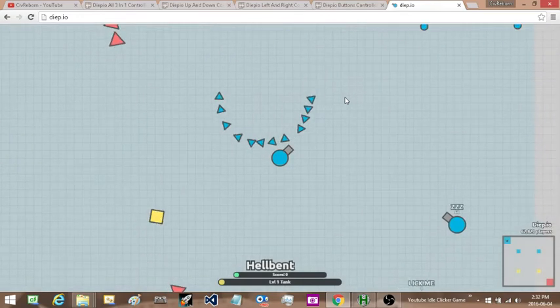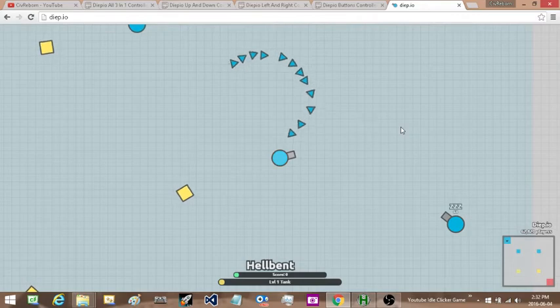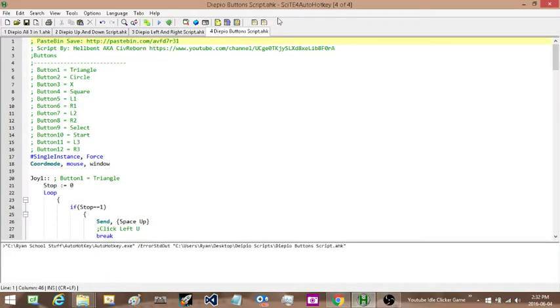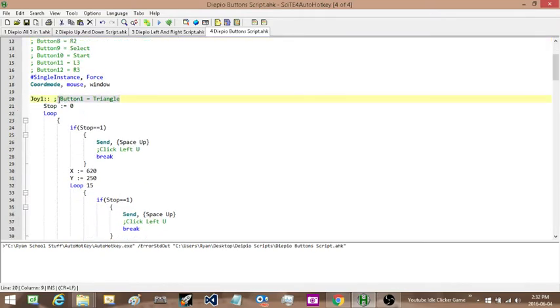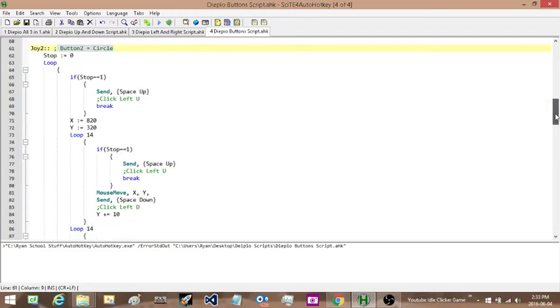First thing I need to do is plug in my controller. I only have access to a PlayStation 3 controller, so when you get your copy you might have to play around with the buttons. In the button script you'll see something like this where it says button one is triangle, button two is circle. I've laid out the buttons so that triangle is up, circle is to the right, X is down, and square is to the left. If your buttons don't quite line up you can come in here and just change the button number — change it to a 4 or whatever you need it to be.